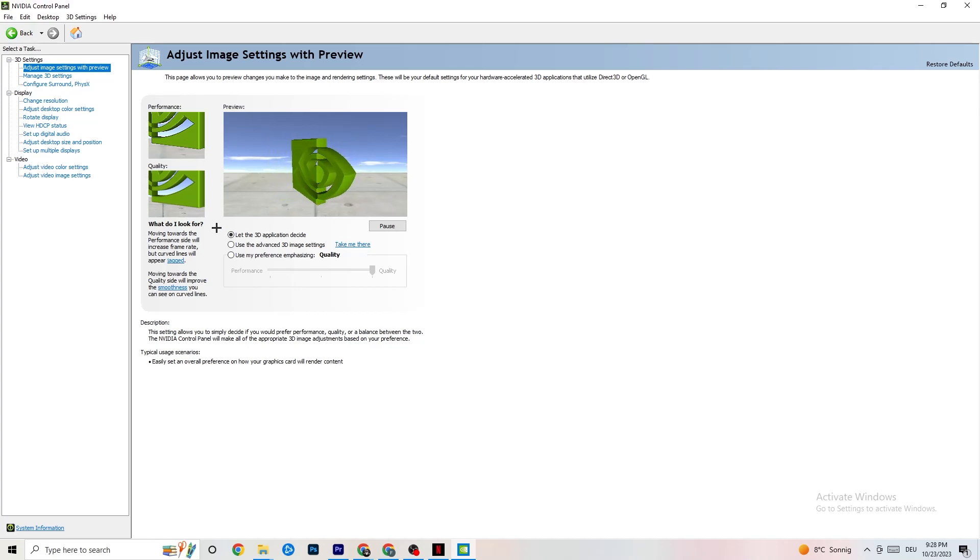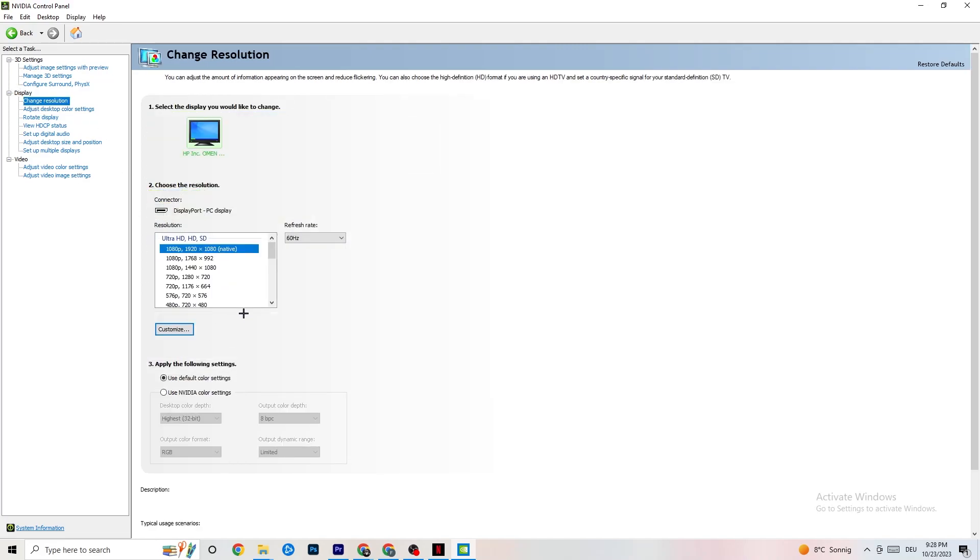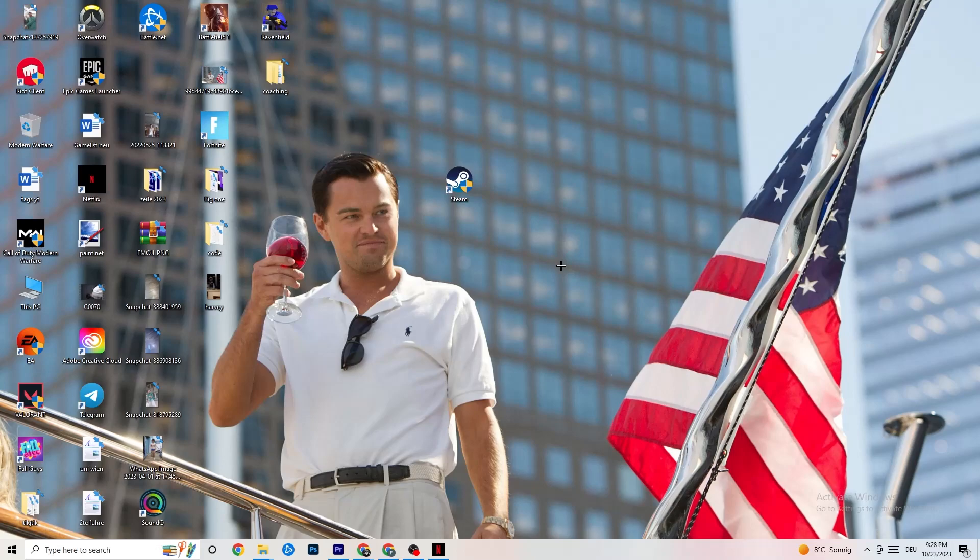In the Nvidia Control Panel, also go to Display, then Change Resolution. Make sure your monitor resolution matches your in-game resolution — for example, if your game runs at 1920 by 1080, set this here to match. Once you're done, close the panel. Thank you for watching — I hope this helped. Leave a like, comment, or subscription if you can, and if you have issues with another game, check my other videos. Have a nice day!